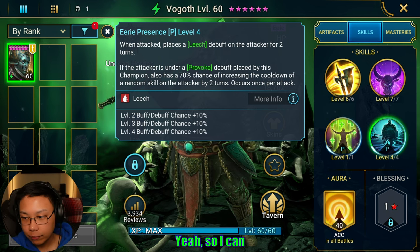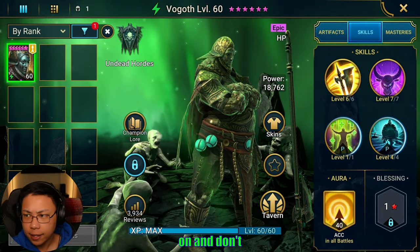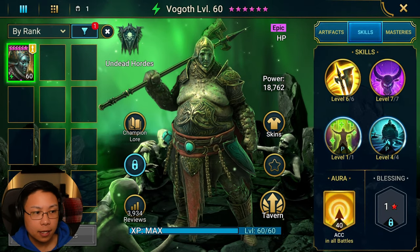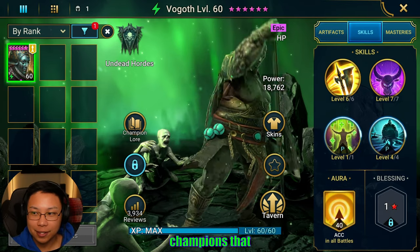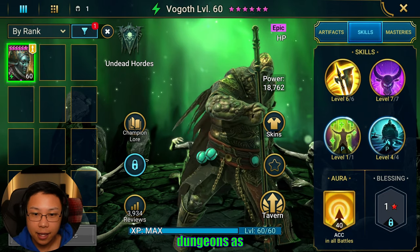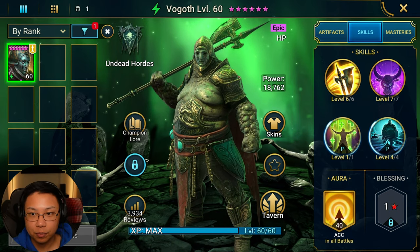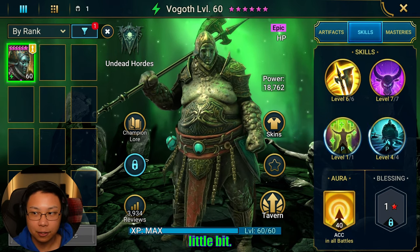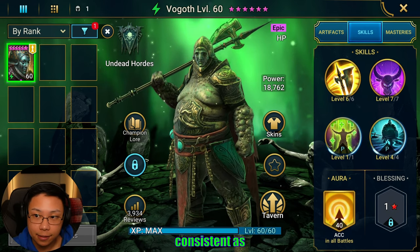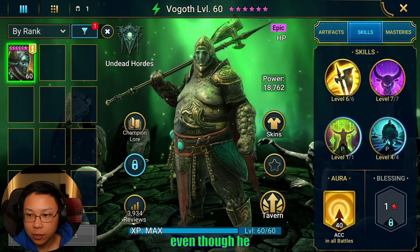I can definitely see how this character would be a really nice pull, especially if you're early on and don't really have a good roster. I'd be excited to have this champion on my free-to-play account, especially since I don't have too many champions that can heal or help me survive in the later stages of dungeons and Clan Boss. Right now I have Nikmo-thar who does place Leech and provides heals, but relying on Leech is not as consistent as having somebody like Vogoth. Then I have Apothecary, but he's still not a whole-team heal.